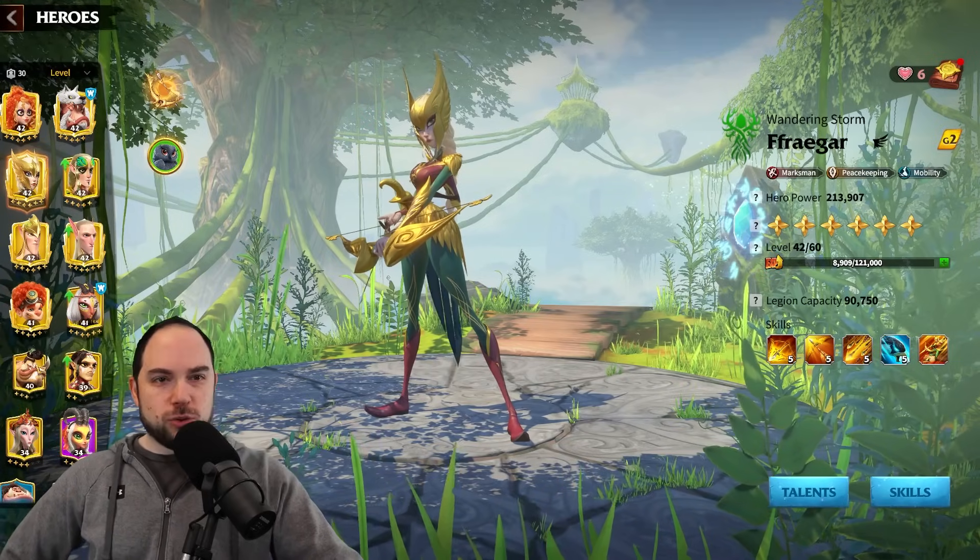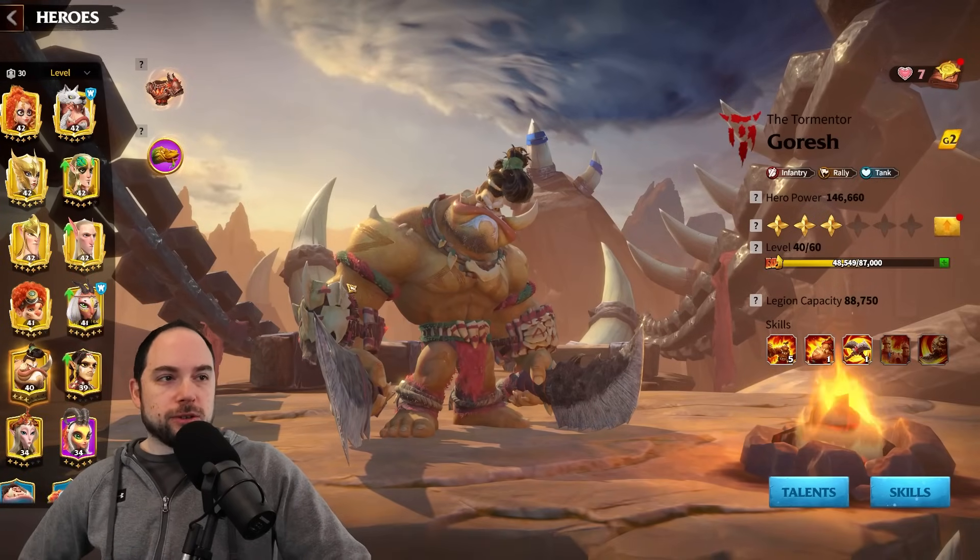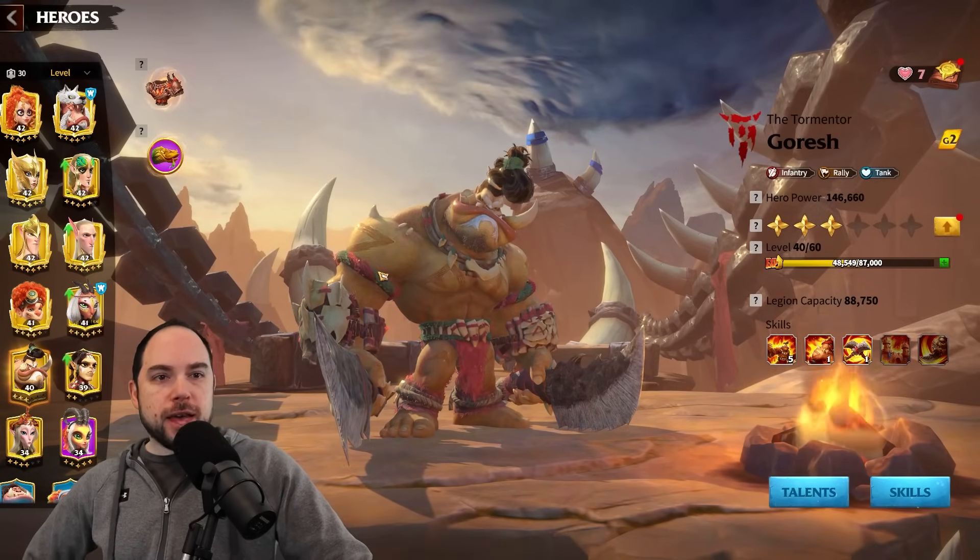Back to the topic at hand — Goresh. It's gonna be a beast. Pair with Skogul, it's gonna be absolutely mental. But who do you pair with if it's not Skogul? And this gets so weird because of the way the buffs work in this game.